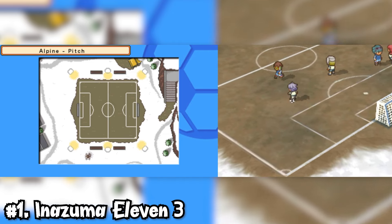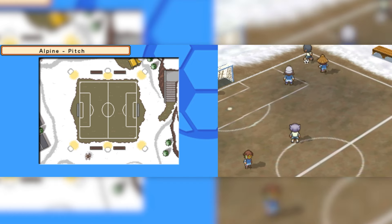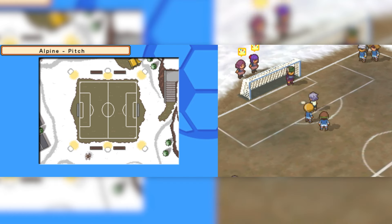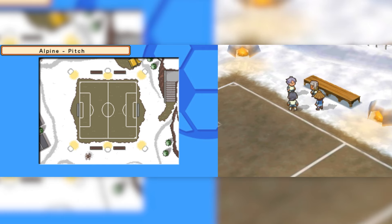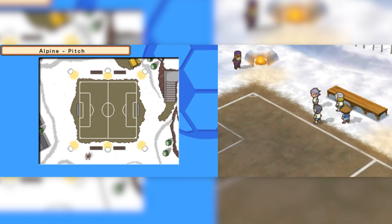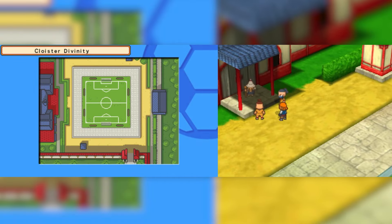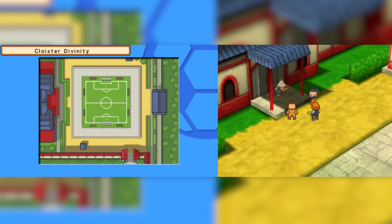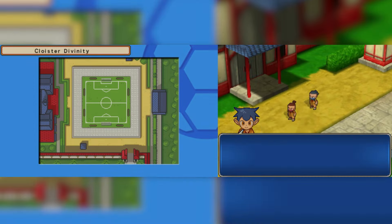And finally, my favourite Chapter 1, by process of elimination, is Inezuma 11 3. Come on — this was always going to be number 1; I knew this from the second I started thinking about this list. It features the selection of Inezuma Japan, which is just the coolest moment to have in any Chapter 1 ever. And on top of that, the match it features is a match between all of the main characters from the other two Inezuma 11 games. I mean, come on — that is ridiculously cool. It's just so different to all the other Chapter 1s. I can't not put it at first. It's so exciting and interesting, and I just really love it.